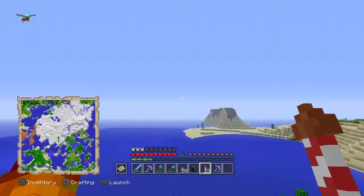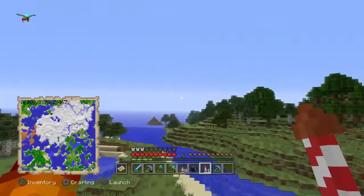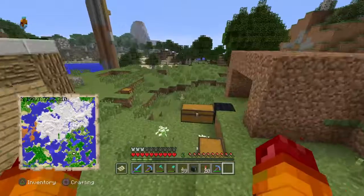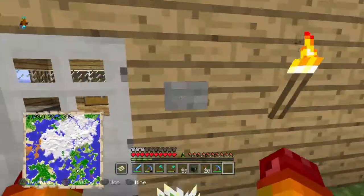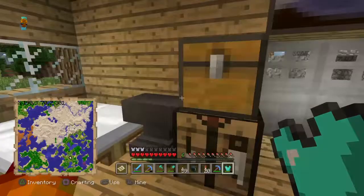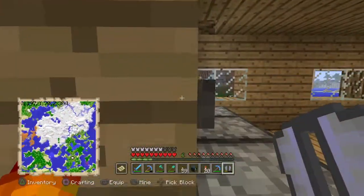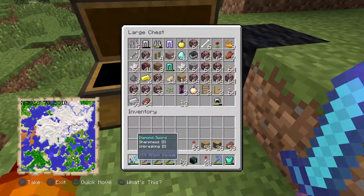My elytra almost broke through that. So here's my home. I think I'm gonna have to get mending the hard way, or I can go exploring in the mineshaft. I'm gonna bring some armor with me - I can bring this diamond chestplate. There are some really good pants too.